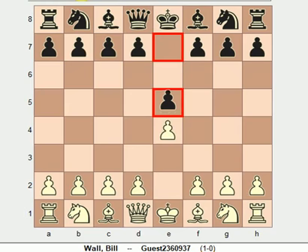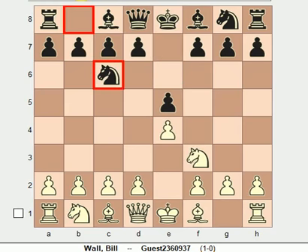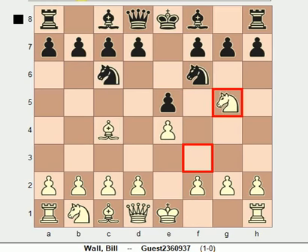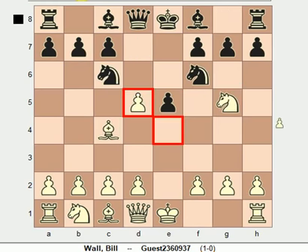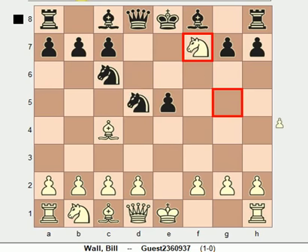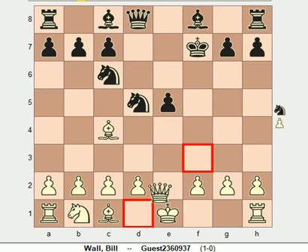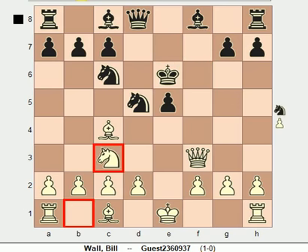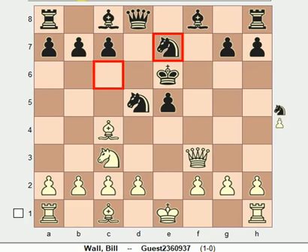So: e4, e5, knight f3, knight c6, bishop c4, knight f6, knight g5, d5, e takes d5, knight takes d5, knight takes f7, king takes f7, queen f3 check, king to e6, knight to c3, and black plays knight to e7, defending the knight on d5.